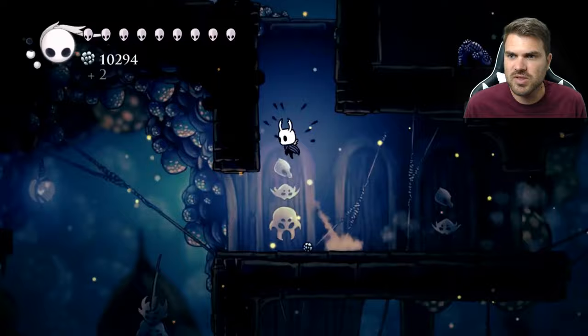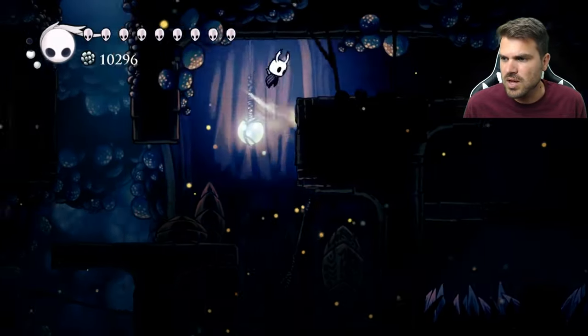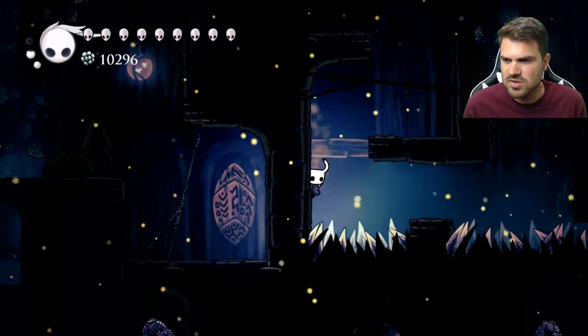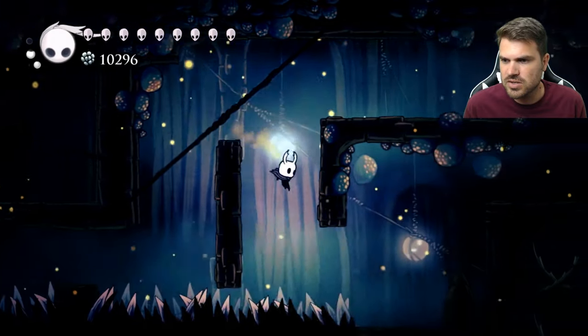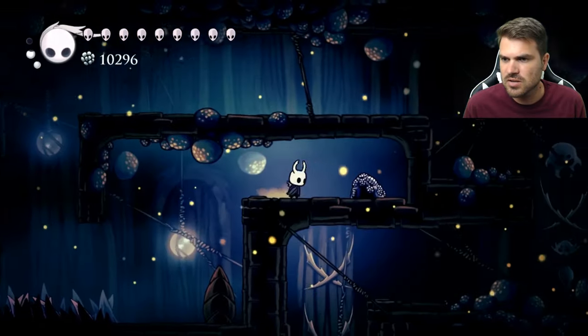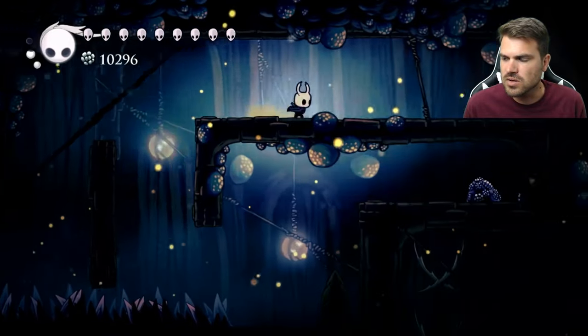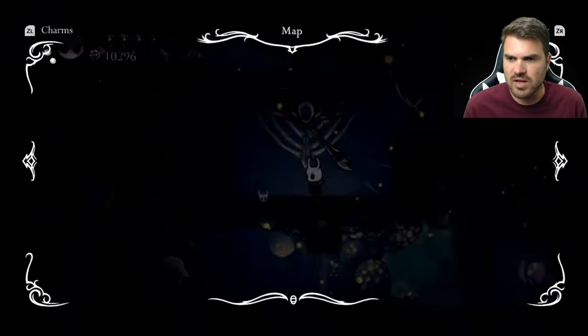So let's come up this way, and over to the right we'll come up, drop down, dash off the wall, jump, dash, and then just dash in here — you can get your geo if you want it. There we go, we're using our Mantis Claw and here we go, here's the lever.